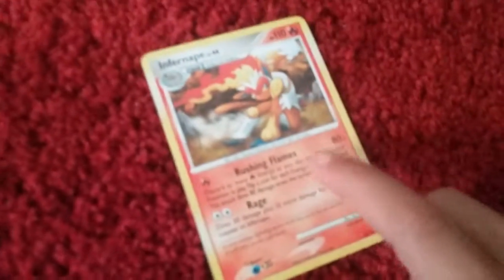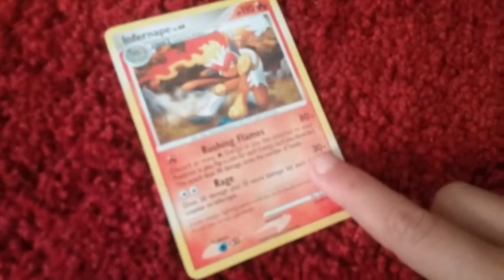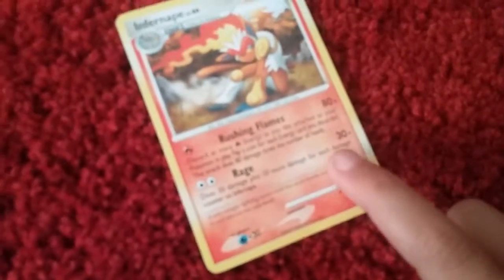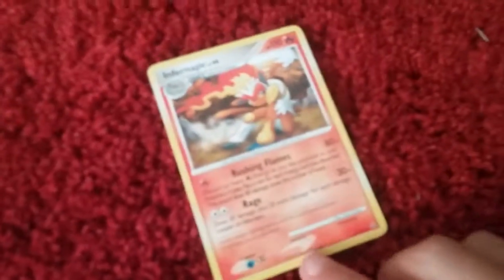Rushing Flames does 80 damage, and Rage does 30 plus — 30 damage plus 10 more damage for each damage counter on Infernape. Yeah, this is a really good card. Weakness to water.